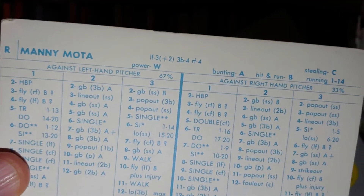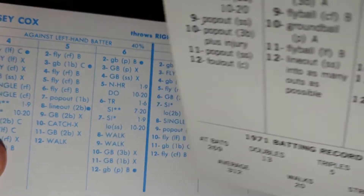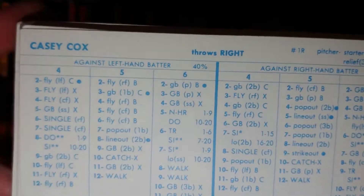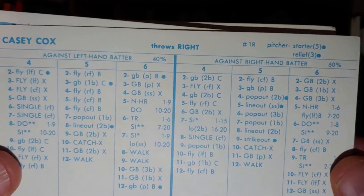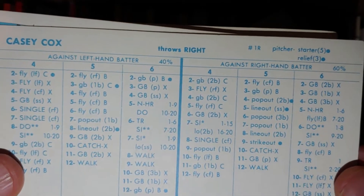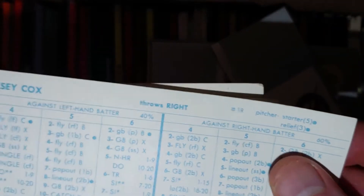Manny Mota — we want him to hit 300 most of the time, and he hits 312 here, but no home runs. His defense is still good, he's a three. Casey Cox was a pretty good pitcher for them last year; this is his 71 card — only a starter five. I'm not crazy about that; I'd more likely have him in the bullpen. He's pretty good against righties, 3.99 ERA, 124 innings. I don't like starter fives; I prefer starter six and higher.